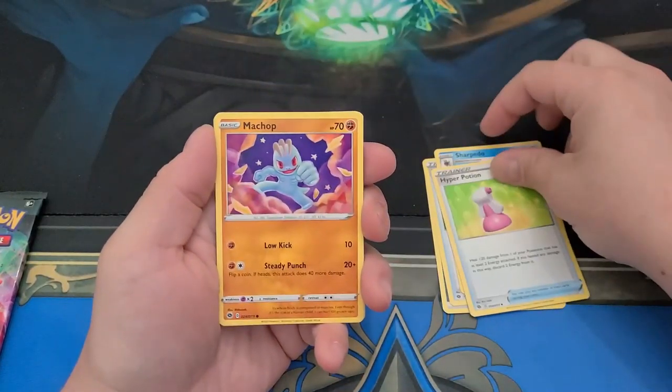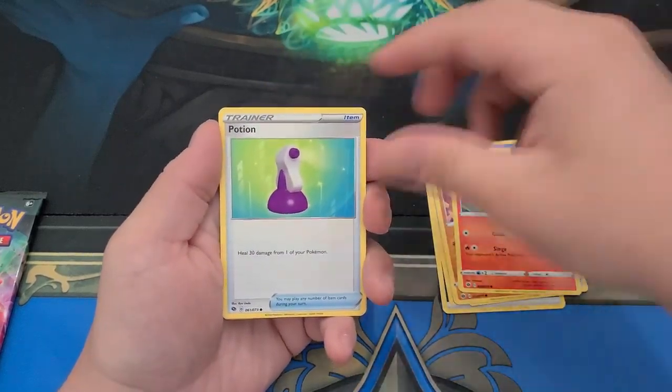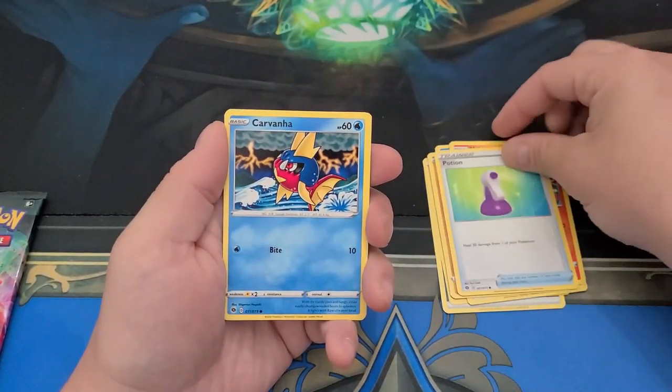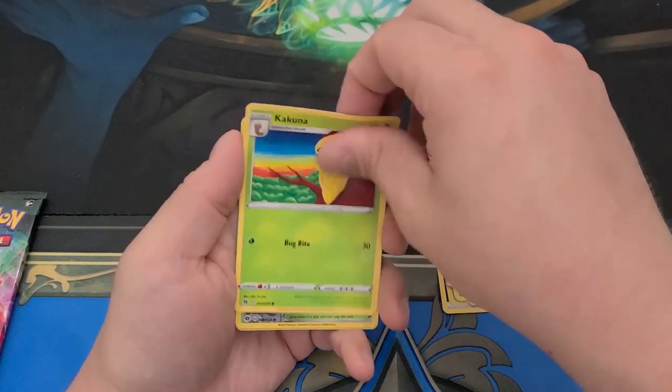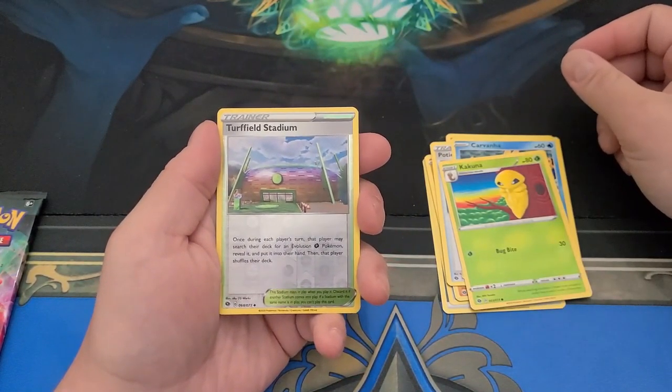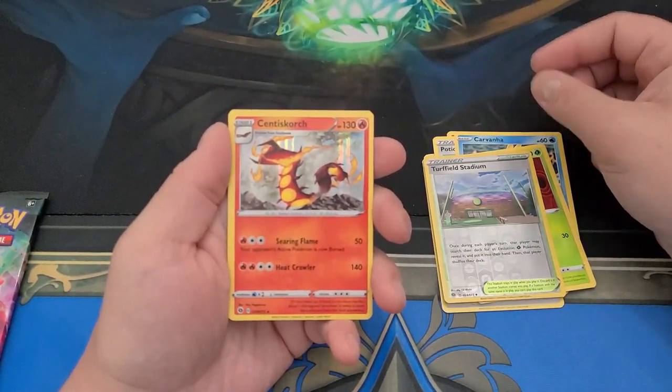Got a shark. But here's a fighting boy, and a fox, and this bottle of spray — so do you spray it on them, or do you like, eat it? I'm not sure. I've wondered that a lot. I got a reverse Turfield Stadium and a Scorbunny Scorch.